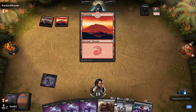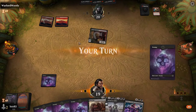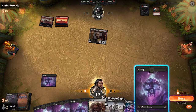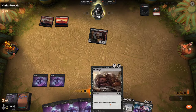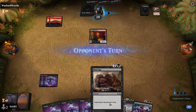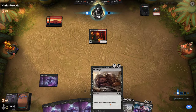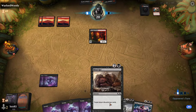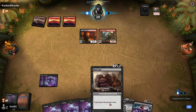Swamps are black, mountains are red, forests are green, plains are white, and islands are blue. On the cards, as you can see at the top, they'll have a mana cost. Say if you played a deck with multiple colours, you could pay any of those colours for the grey number, but you'd have to pay the symbol. So as I have a two and a black, I would have to pay two of any colour and one black swamp to play that card.